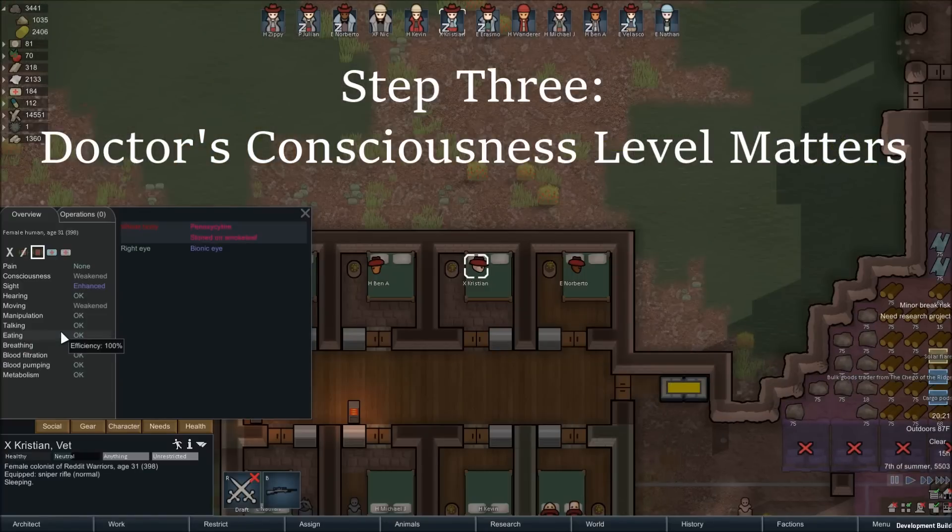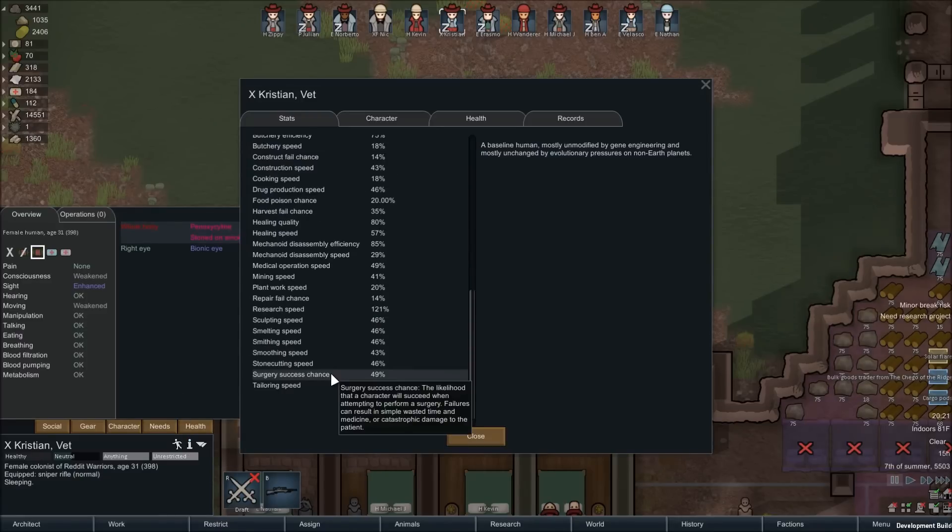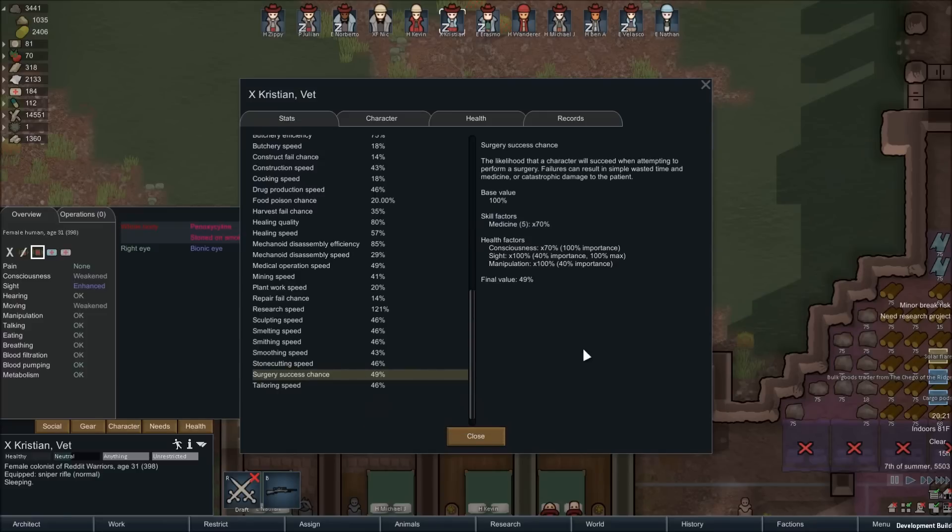Let's see how the doctor's mental state can also affect their surgery success chance. Our pawn Christian is stoned on smoke leaf. Christian isn't a very good doctor with a medical skill of only 5. Checking his success rate, we see it as only 49%. A level 5 doctor inherently has a 70% success rate. Normally, even this low-level doctor would succeed every time using Glitter World Medicine. However, Smoke Leaf takes a 30% consciousness penalty. Christian's 70% consciousness is applied to a 70% success rate to get a final result of 49%. Even with Glitter World Medicine, he'll still only succeed 78% of the time. Various drugs have various effects on consciousness, so it's important to check before assigning a doctor to surgery.